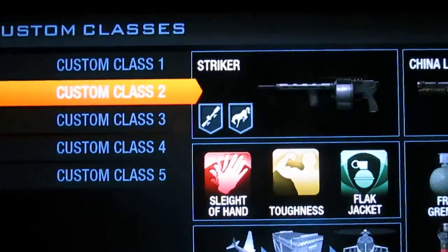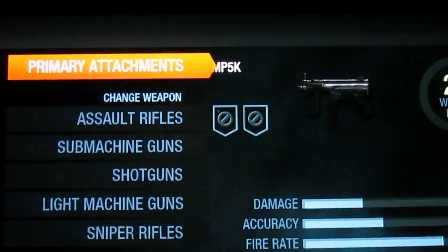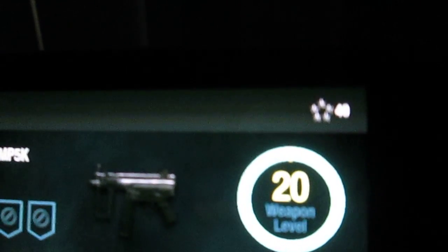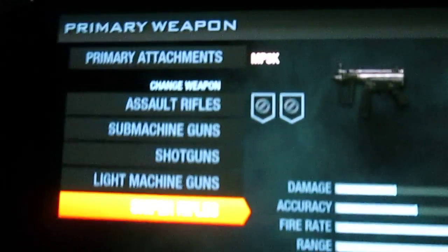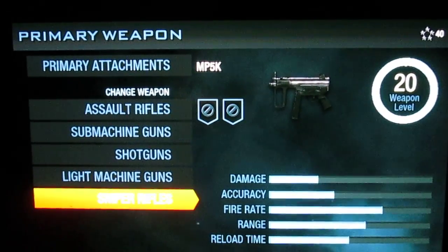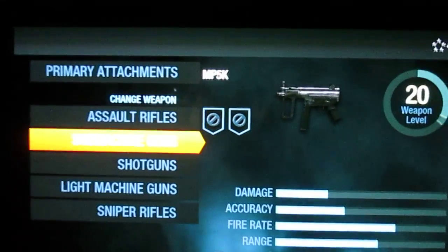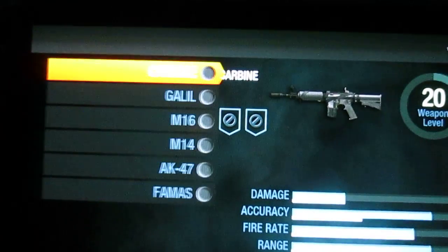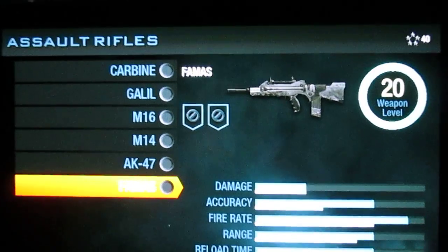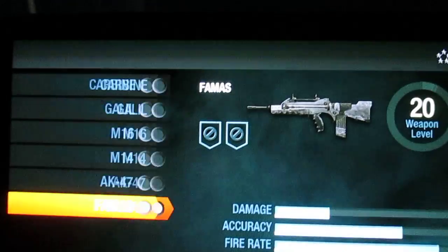Create a class. Here you can create any class that you would like with any level gun. As you can see at the top, it says level 40. And in actual multiplayer, I'm level 38. So if we go into Assault Rifles, the FAMAS — this is a level 40 weapon — and you can get it. Choose whatever you want.